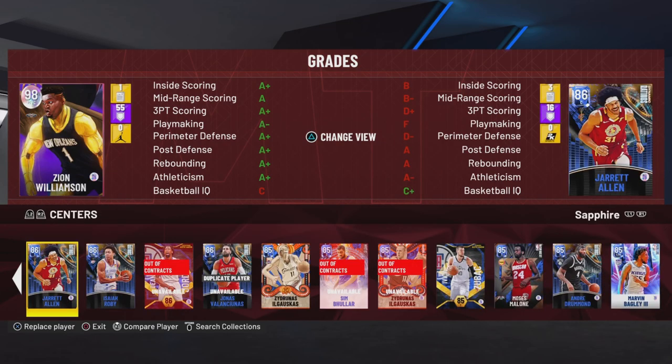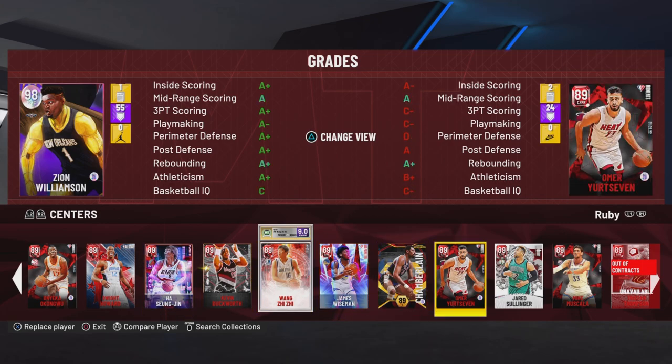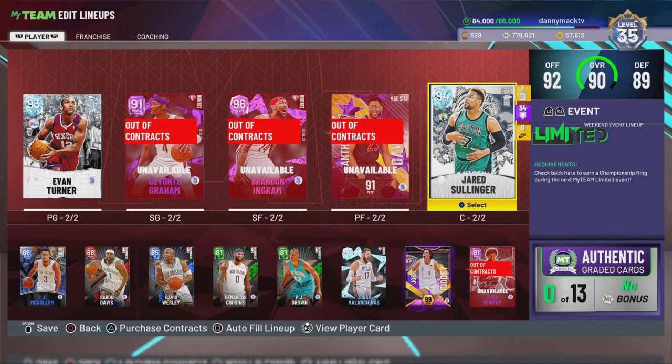So Sullinger was a Ruby, I think he's a center. Right, see his overall just changes from 89 to 94 — that's interesting.